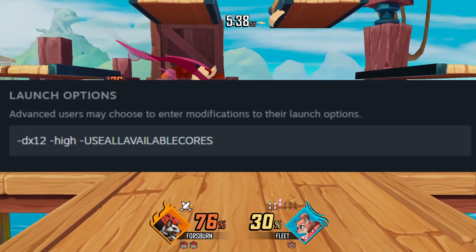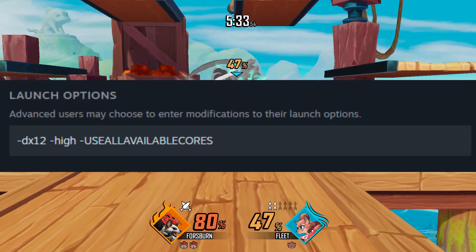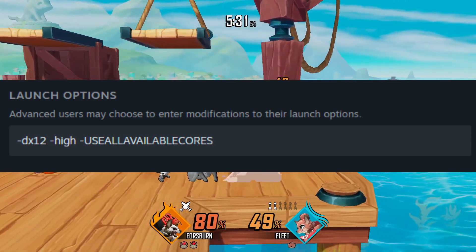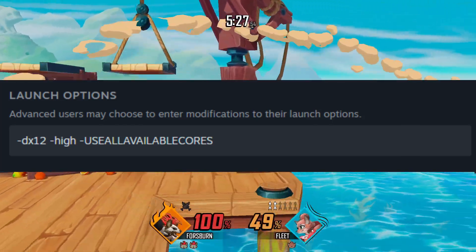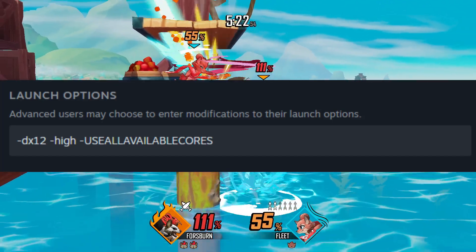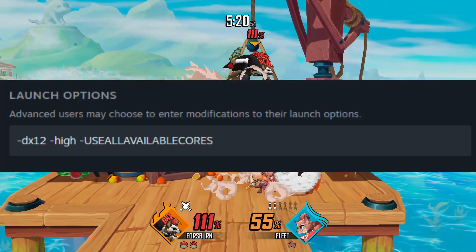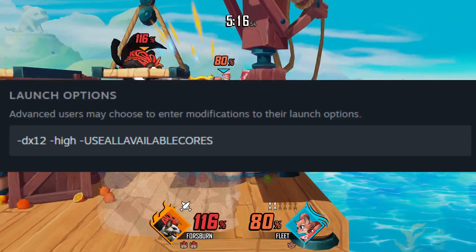Next we have High and Use All Available Cores. This is also very dependent on your hardware. In my PC I have a Ryzen 5 5950X, a very overkill CPU for Rivals 2, but these launch options take advantage of those specs. As long as your CPU is somewhat modern, this should improve performance, but you can leave this one out if you notice a significant decrease in consistency.